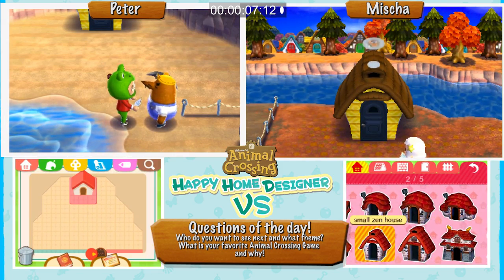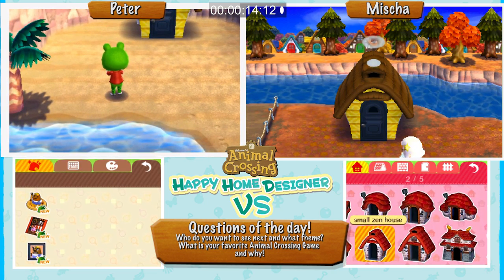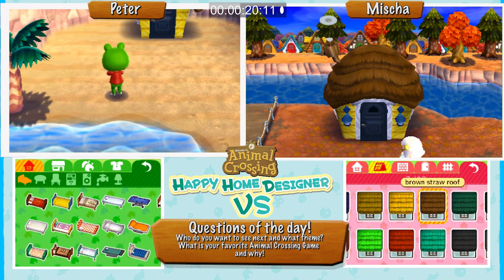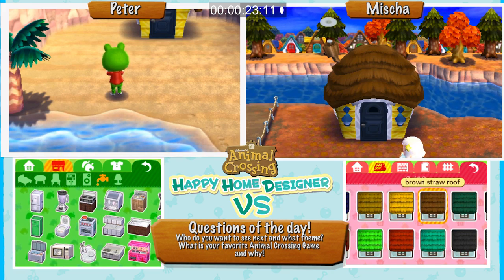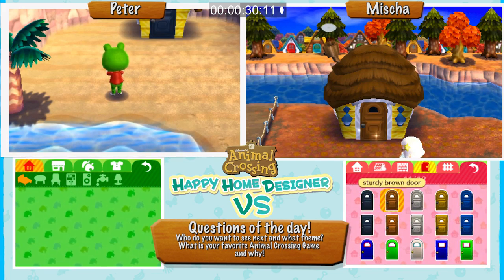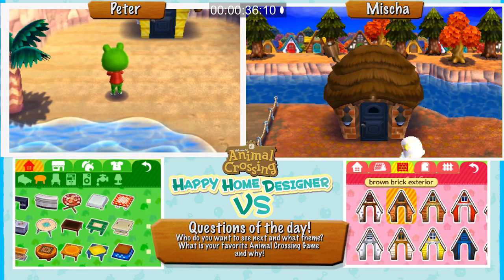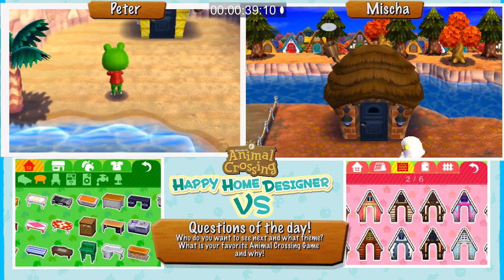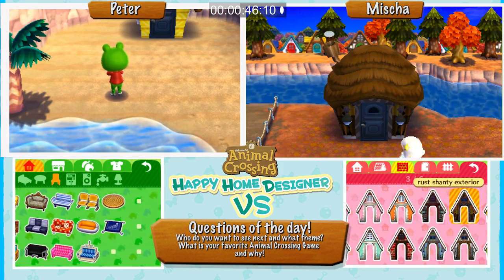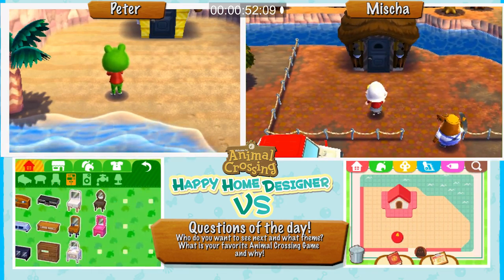I'm doing the outside first, quickly — it's less important than the inside but still needs to look kind of nice. I'm doing a relaxing beach house. Mine is going to have him living close to people because even when he's away from work I feel like he wants to keep an eye on everybody. That looks good. He's going to want to relax at home but it's still got to be Resetti-themed — he lives underground.